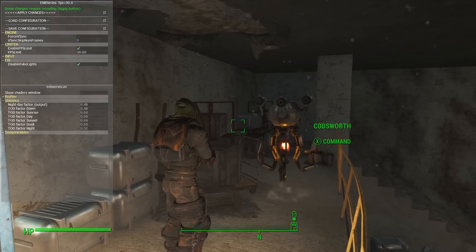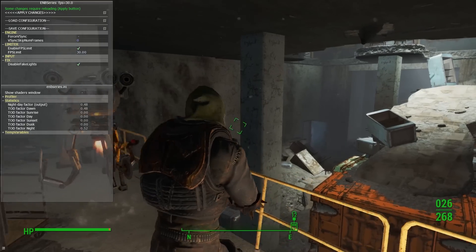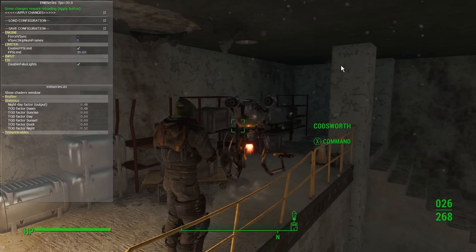Hello, folks. Here we are today looking at one of the first useful features of ENB series for Fallout 4, and that is to fix character lighting.